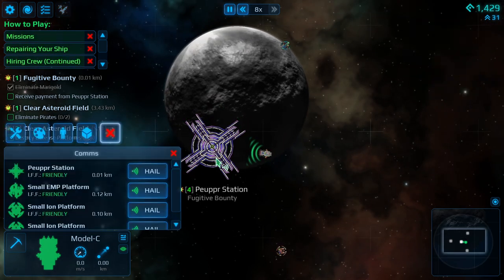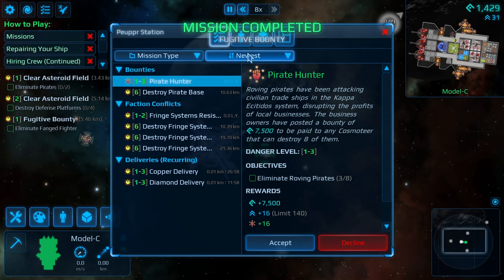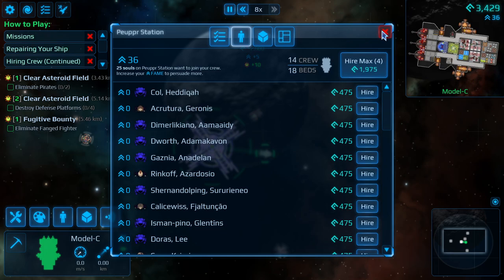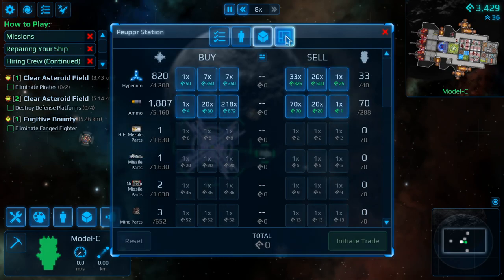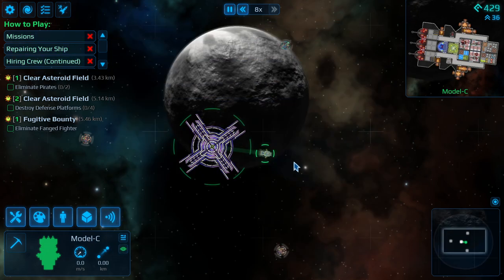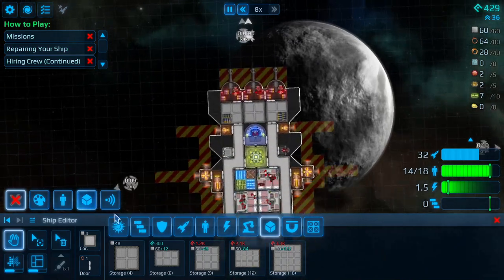While we're here we're going to do some redesigns of the ship. First, let's collect our bounty. We could hire more people, but that's a lot of money and I'd rather spend it on blueprints. Let's go ahead and get the blueprint for the mining laser — that's going to be really helpful for us. That cost a lot of money. We'll be able to build that in a little bit.